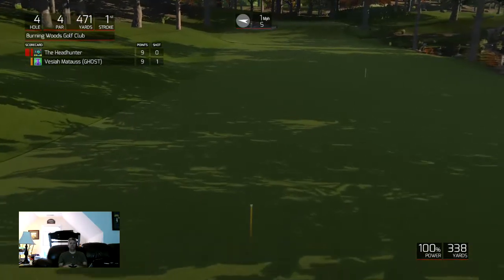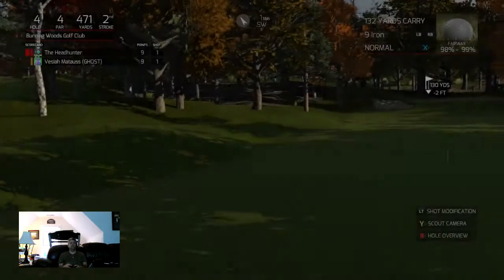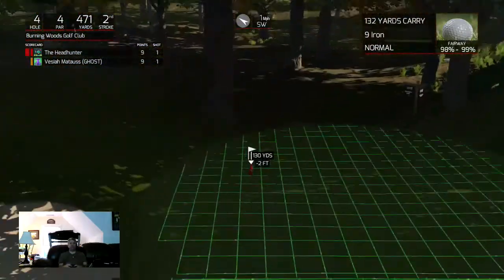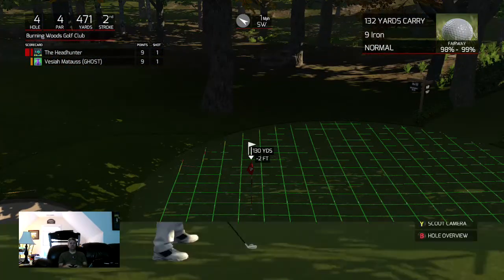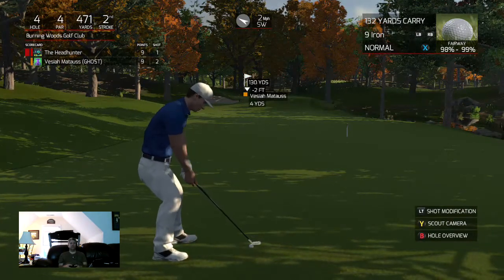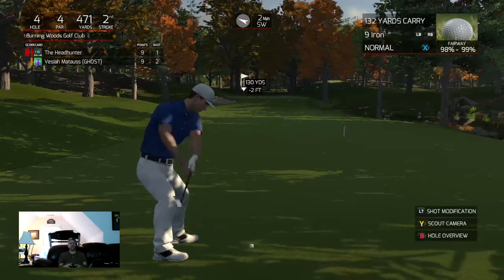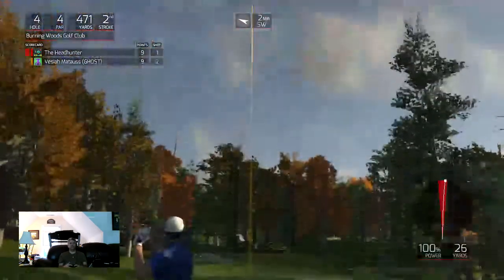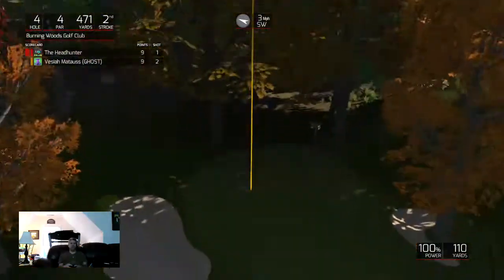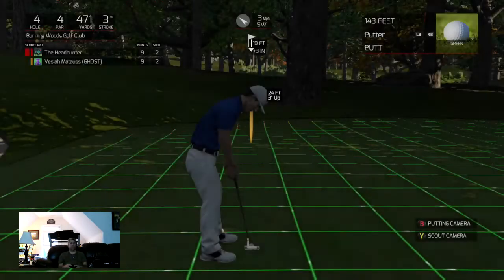Look at this — 340. About 130 yards out — gotta love that. Let's see what he does; he's about 12 feet, so I'm gonna loft up and try to throw a nice little dart. It's drifting to the right just a touch — I lofted up too much. Darn it. Nice, and for the birdie.